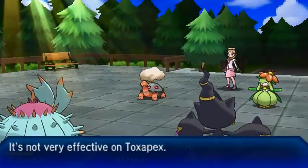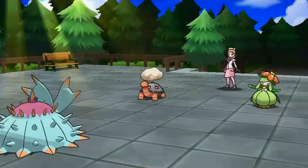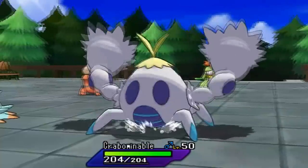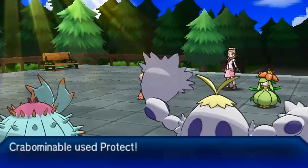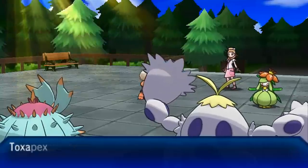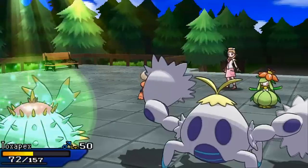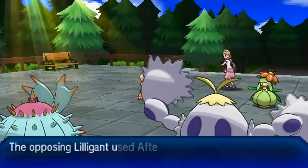I Skill Swapped Merciless onto Banette — I was hoping I could use Prankster Toxic plus attacks from Banette to get Merciless crits, but I got sniped by Eruption. Now I bring in my ice crab Crabominable and go for Protect to get some health back with Toxapex. I figured my opponent would double-target into Crabominable or go for Solar Beam plus Eruption.